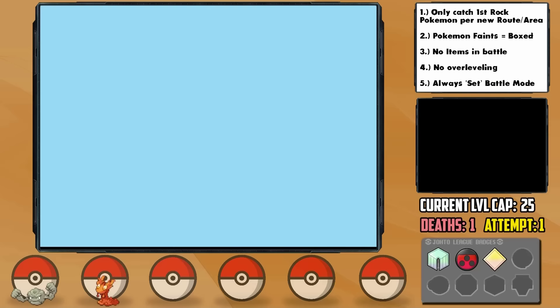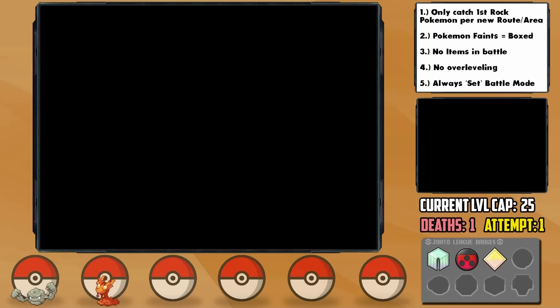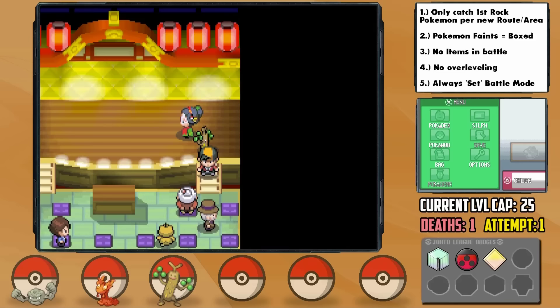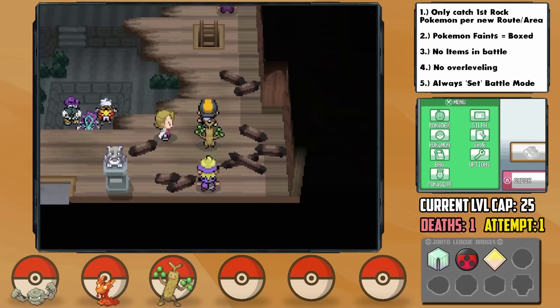Sudowoodo has Low Kick of all moves, so capturing it was terrifying — Benatar was brought to just 12 HP in the process. I nickname it Adler, and Adler has a Relaxed nature, plus Defense and minus Speed. We quickly arrive in Ecruteak City, the location of the next gym. After rescuing the Kimono Girl, we're given the Surf HM. We have a big problem again — in the Burn Tower we have to face Silver before the gym, and I don't realistically see us beating him with an upgraded team.